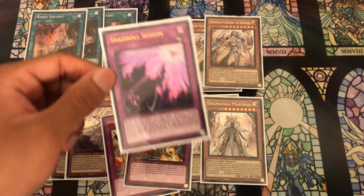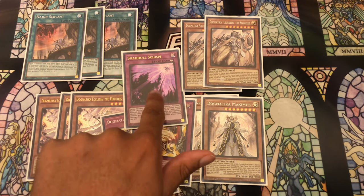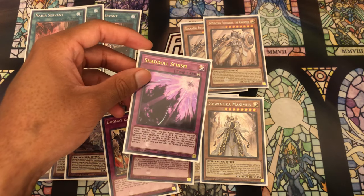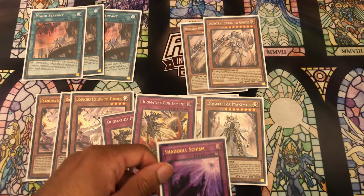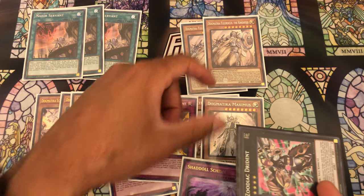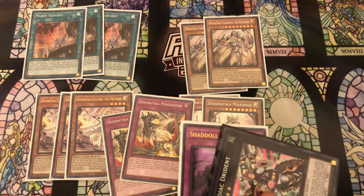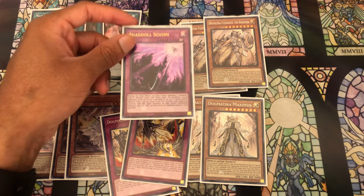We also play one copy of Shaddoll Schism, which isn't a Dogmatica card but we utilize it with the Dogmatica engine by sending Shaddoll Apkalone to the grave, which lets us search Schism. We can add it back from the graveyard to hand or keep it in hand, then set it to give us access to Winda on the opponent's turn. There are a lot of games where you're passing with Drident plus either Punishment or Fleur de Lis and a Schism set, giving access to Winda. Your opponent has to deal with a pop or negate, then can't special summon more than once - and in most cases that's just game.